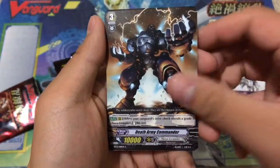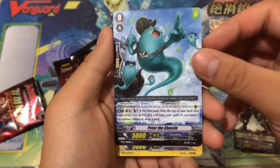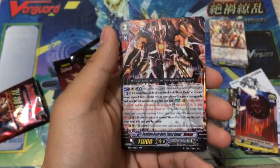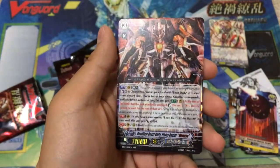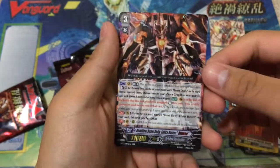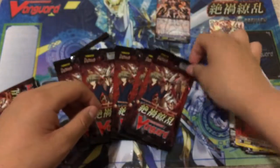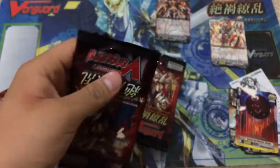We get a Banquet Stealth Rogue Shutenmaru, Death Army Commander, Peter the Ghosty, Demon Eye Monster Gorgon. And nice — Deadliest Beast Deity Ethics Buster Reverse, triple rare! I believe the other Ethics Buster is better though.